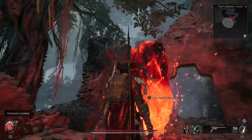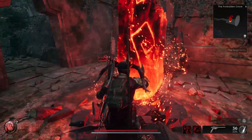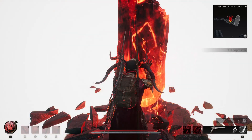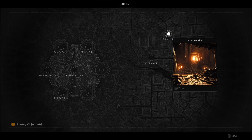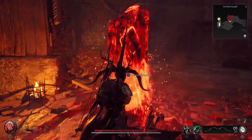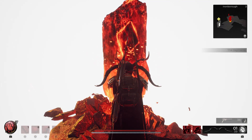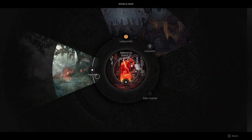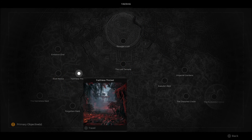To get the Blood Moon to spawn, first check on Yasha and go to the outdoor areas — not inside or underground — to see if the Blood Moon is active. If it is not, fast travel to another world that is not Ward 13, load into that world, then fast travel back to Yasha to check the open area fast travel locations to see if the Blood Moon has spawned.